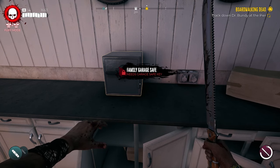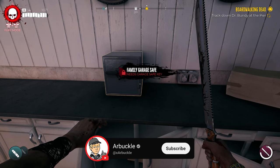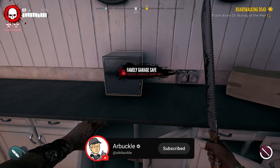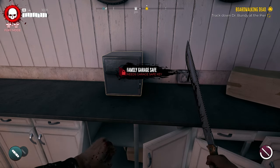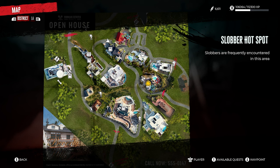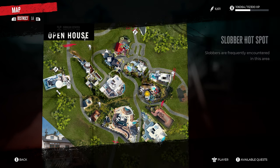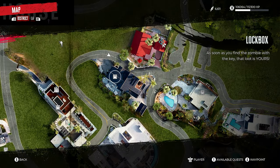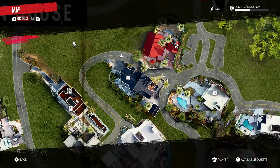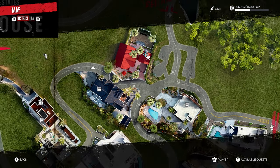Hey everybody, welcome back to the channel. In today's video we're going to show you how to find the family garage safe key here in Dead Island 2 in the Beverly Hills region. To find this safe, you want to head to the house with the black roof on the northern side of the map. It's going to be located in this garage — this is the driveway.